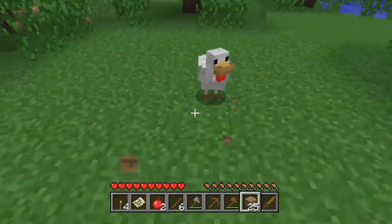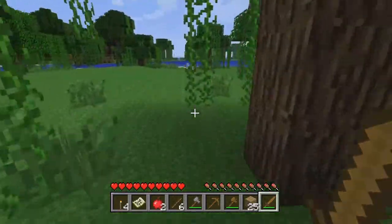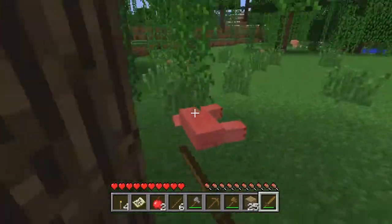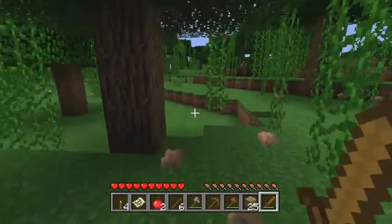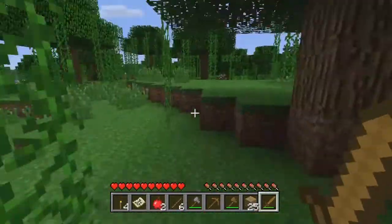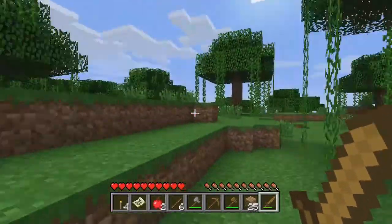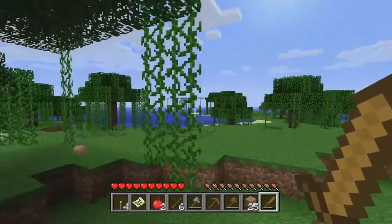I'll go and kill that pig and get some food, even though we've already got one apple. I also need some sheep for a bed, so I hope to get some sheep as well. If you're wondering what the seed is for this map, the seed is in fact TCG. So if you're making a new Minecraft map and want to follow me on my adventure, simply put in the seed TCG in capitals.